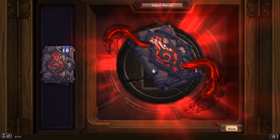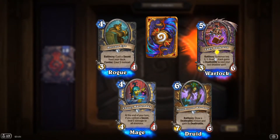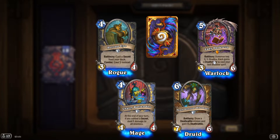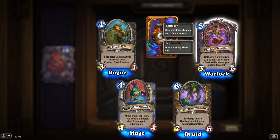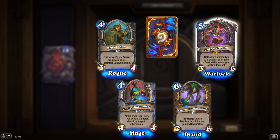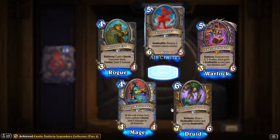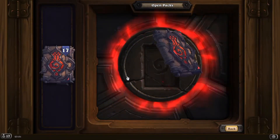Nineteen packs to go, almost there. Legendary again! 'Lady Darkvein': battlecry, summon two 2/1 shades, each gains a deathrattle to cast your last shadow spell. That's Legendary number six — I am counting the Nafia.